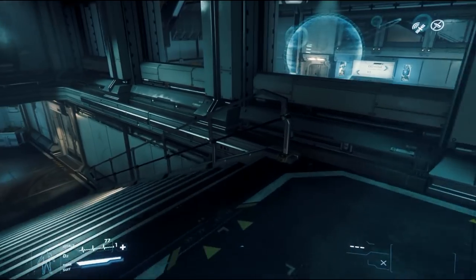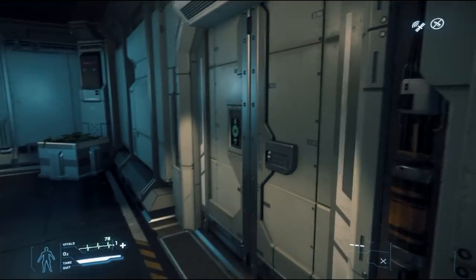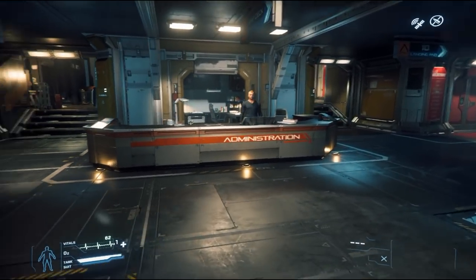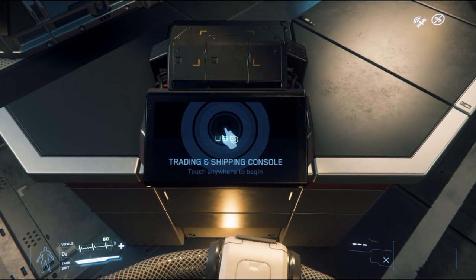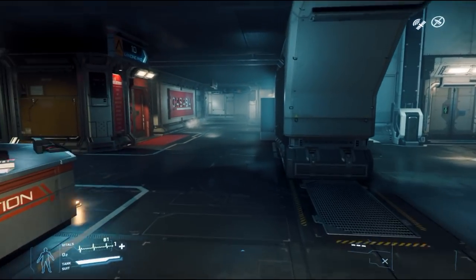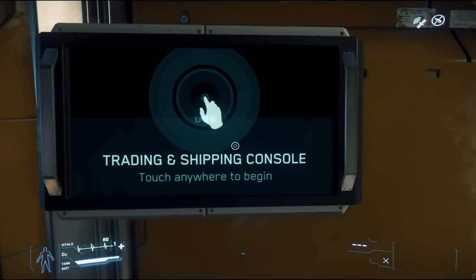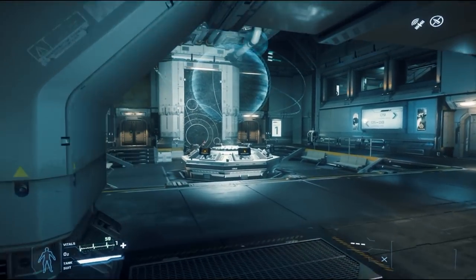So here's deck three, deck two — you can overlook the area — and then deck one, where you have the admin office, ship terminals, and a couple of stores. These terminals are trading consoles — use the Inner Thought System and hit F to interact. If you want to buy commodities at one location and sell them elsewhere, you can do that here. There's also a mining-related terminal nearby.